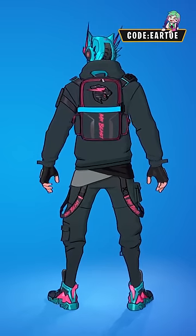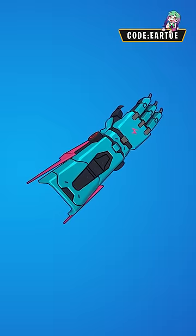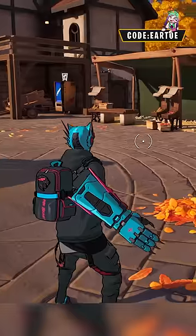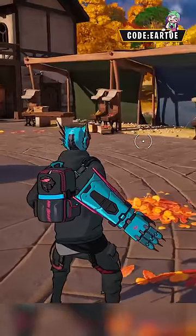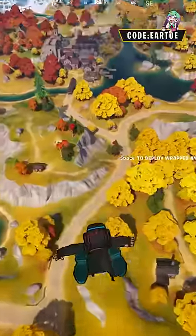There's also a reactive back bling, which fills the bag up with cash the longer the game goes. The Beast claw pickaxe, and a new glider. They definitely chose the perfect animation for this pickaxe — the claw stays behind the body unless you start running, and it also swings with one hand.